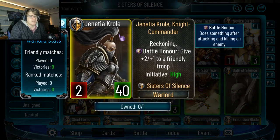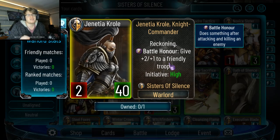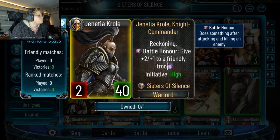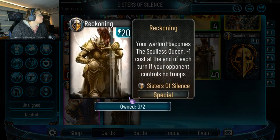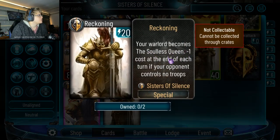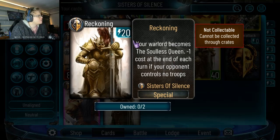The Primark card is nuts — absolutely insane. Initiative high, 40 health, battle-on gives plus one plus two to a friendly troop. That's insane with what this faction can do — the amount of buffs and pings. Her reckoning is also very strong: your lord becomes a Solace Queen, minus one cost at the end of each turn. That's not just your turn — it's your turn, then their turn, alternating. So it won't take ten turns; only five if there's never a troop play.